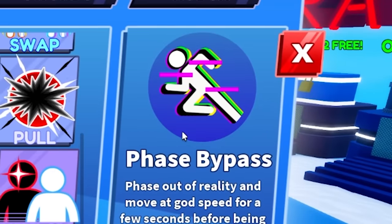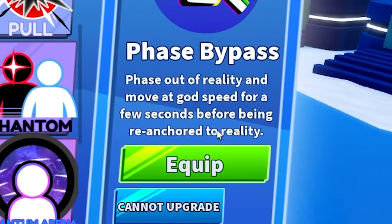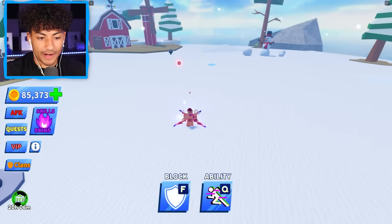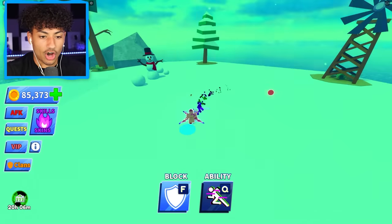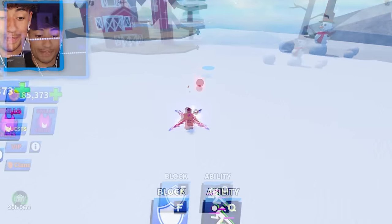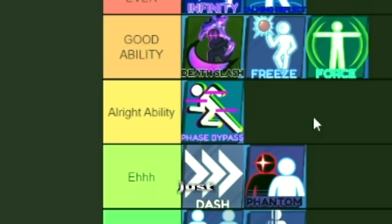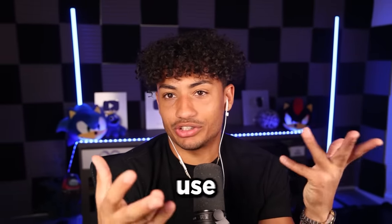The next one we're going to be ranking is Phase Bypass, which lets you phase out of reality and move at godspeed for a few seconds. The ball is coming after me, I use my ability and I'm moving at godspeed — look at this. I can hit the ball and he dies. I think this is going to be the first ability in the All Right category. Yeah, it's just all right. Personally, I wouldn't really use it.